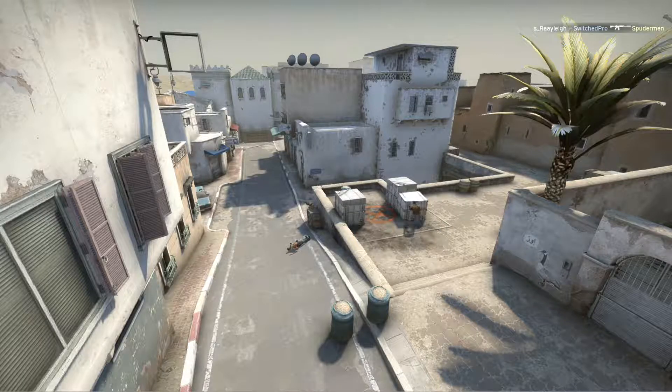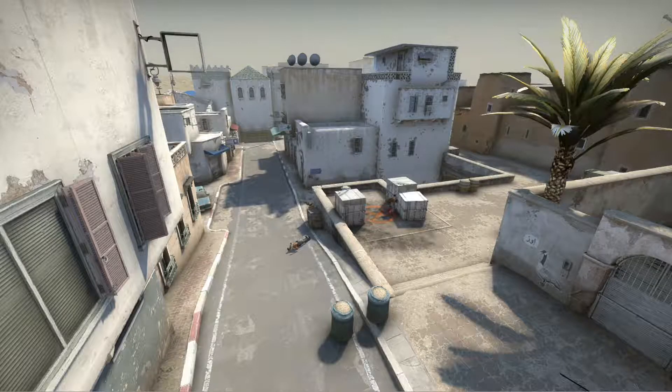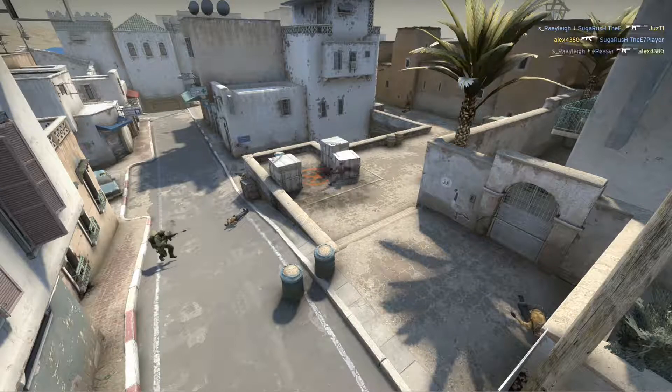Round 11 — we lost A site, two versus two. We see the AWP at Goose; he doesn't see me. I call out one at Goose and boom — look at the damage done to him. That guy takes out Goose, I caused a distraction, and we won that round.